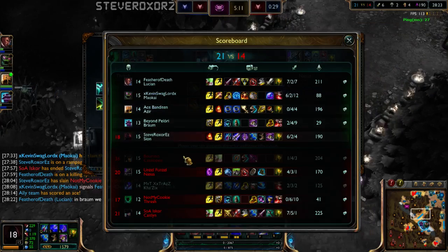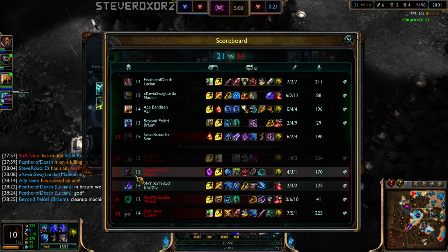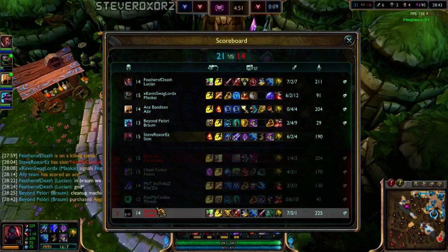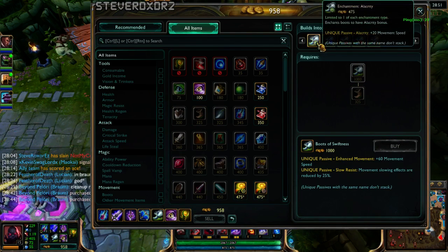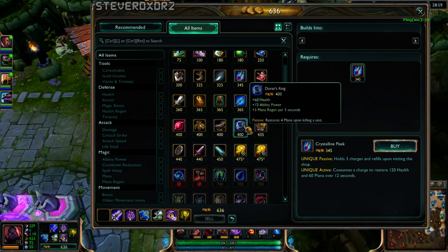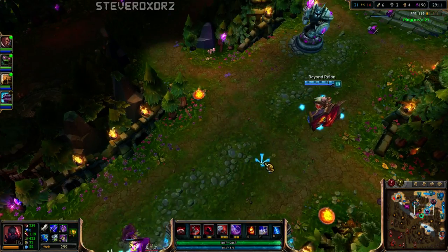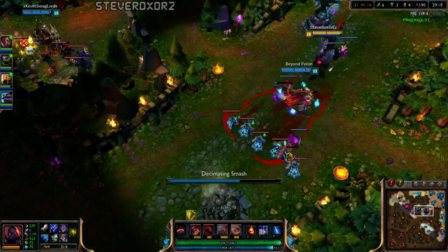Let's think about what kind of boots to get. They have slows from Kha'Zix W, Nasus W, a lot of slow from Cassiopeia, and Thresh has a slow on his ultimate and on his flay. Caitlyn has a slow and also a root. There are a lot more slows than actual stuns on the enemy team, so I'm going to go for Boots of Swiftness. This might seem really troll, but it's actually really effective in this case. For my next item, everything good for AD builds comes out of a long sword, so I'm just going to build a long sword.